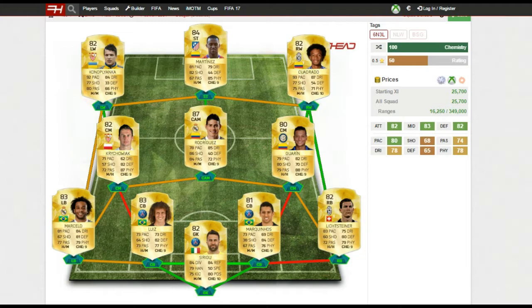Konoplyanka is an absolute beast as well — great all-round stats and he'll latch on to any through balls. Then there's my striker, Jackson Martinez himself. If you haven't used this guy on FIFA 16, definitely go and try him out — he's a bit like a Diego Costa type player. He's got 81 pace so he's not the fastest, but he makes up for that with 85 physical, holding everyone off the ball, and 82 shooting with really, really good finishing.